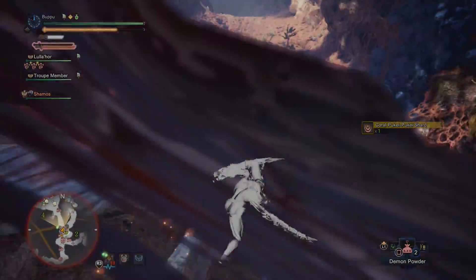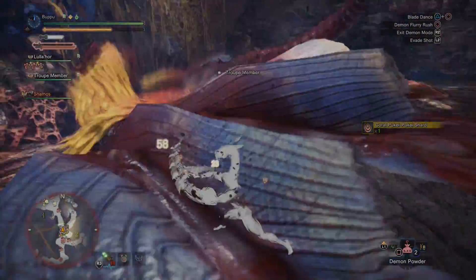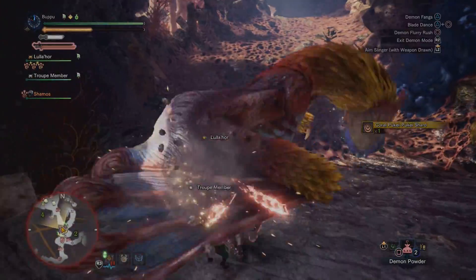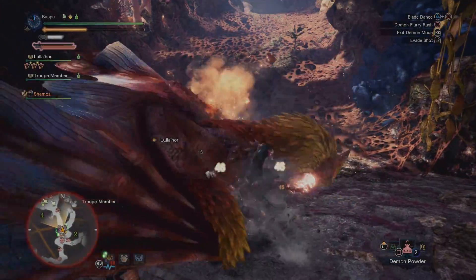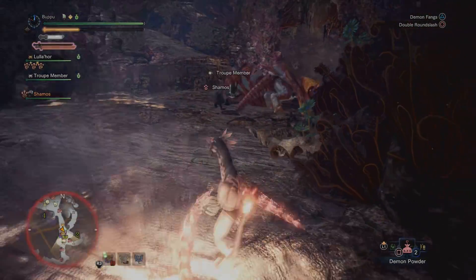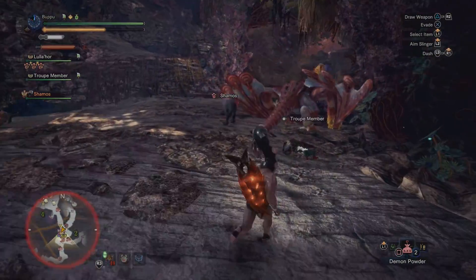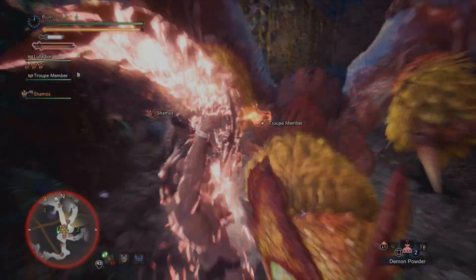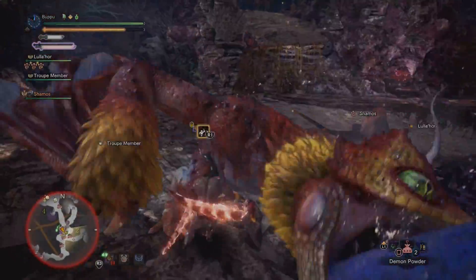First of all, I think it's the one subspecies that has the most amount of character amongst every other monster — and we could include Variants, we could include subspecies, Deviants, it doesn't matter. Anything that is outside of the base monster, I think Coral Pukei-Pukei does the best.